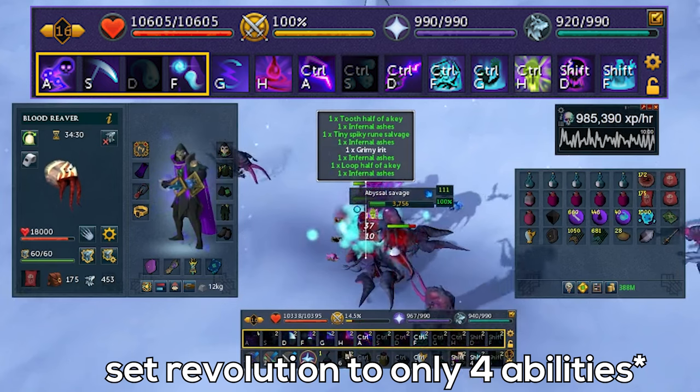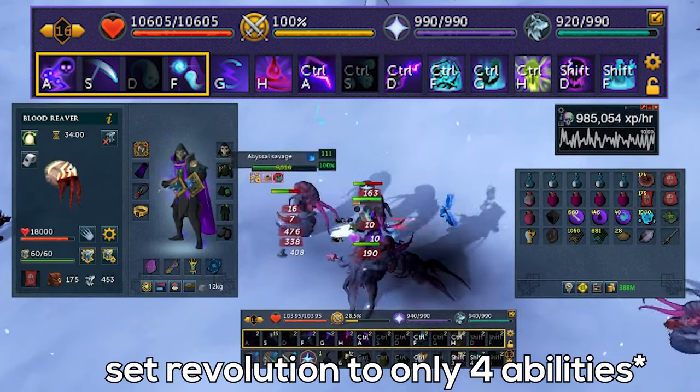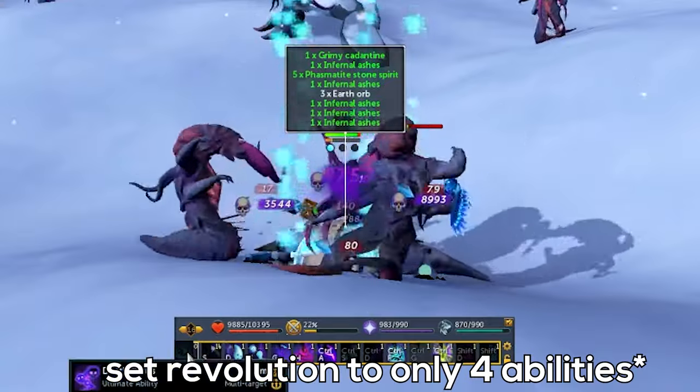This is a really good adrenaline bar for AFK training necromancy. At Abyssal Savages or Ravenous Ghouls, this can net you close to 1 million XP per hour, completely AFK. If you don't have the Zut Cape, replace Death Skulls with the zombie and you'll be good to go.